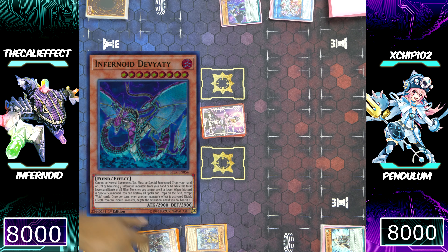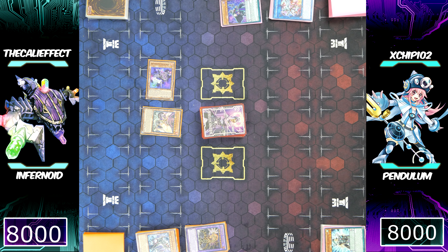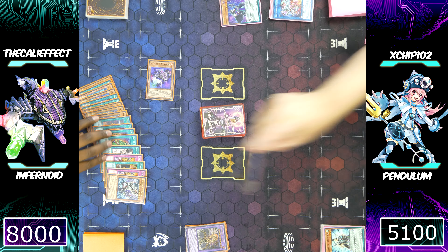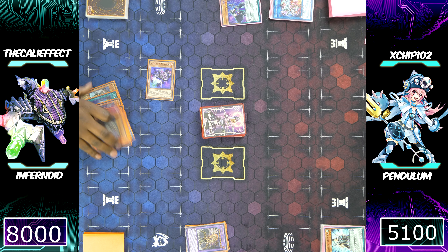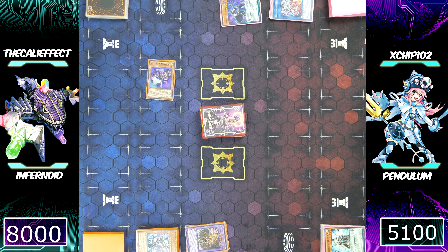I'm going to special summon Infernoid Deviati to my side of the field. If Deviati destroys all spell and trap cards on the field, Chip's board would be cleared no matter what. More importantly, I wanted Deviati on the field because I don't fear Chip's spell card activations — go ahead and activate those as much as you please.